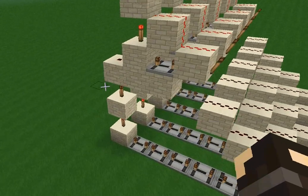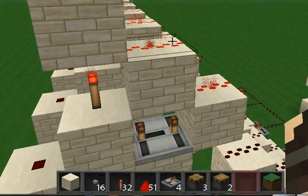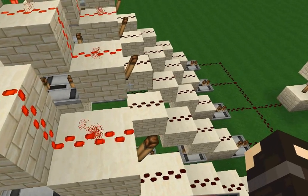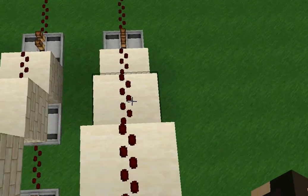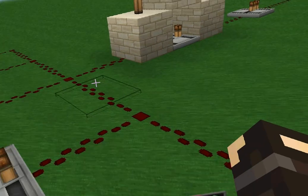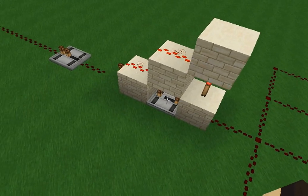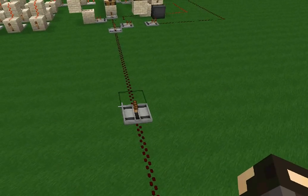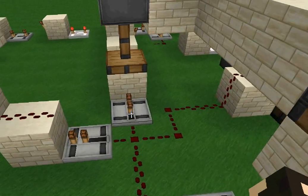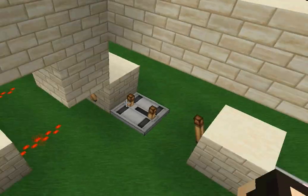I'll just run through how this works real quick. First, it sends off — no matter what button — it always sends off after the same amount of delay. The two-tick pulse, I call the setup pulse, or whatever. It comes into the little pulse limiter here, which will come across, and it'll first come through here.